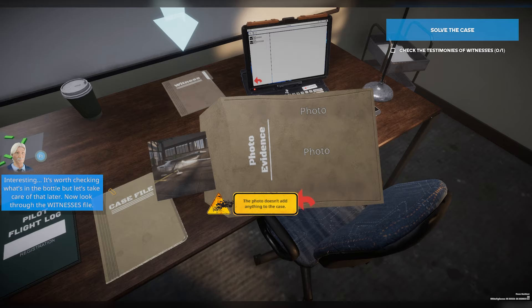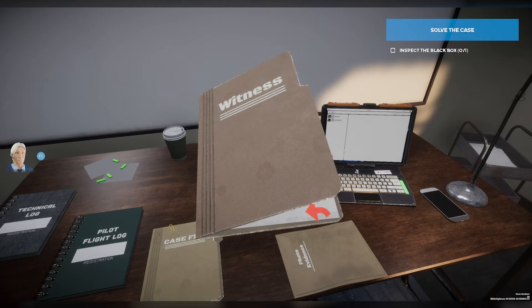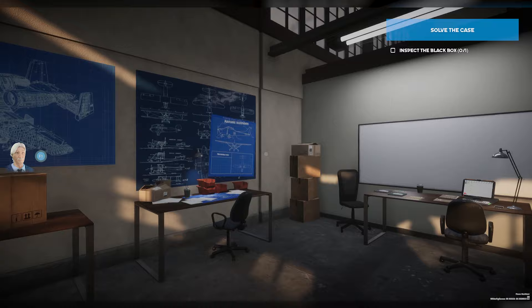So I'll open this up. Lady Y. There we go. The plane exploded in the air — it was a bomb. Okay, there we go. Alright, so we got the airplane blueprints here. So that's pretty cool. Now it's saying to inspect the black box, which I didn't know you could install on a Cessna 172. But yeah.